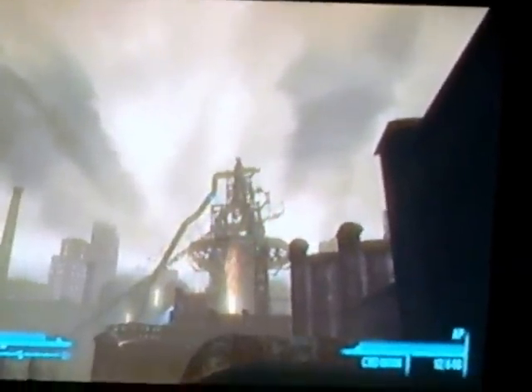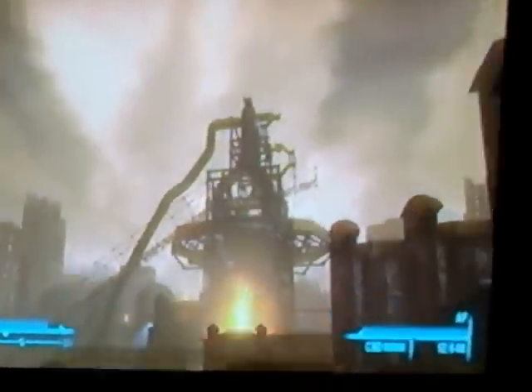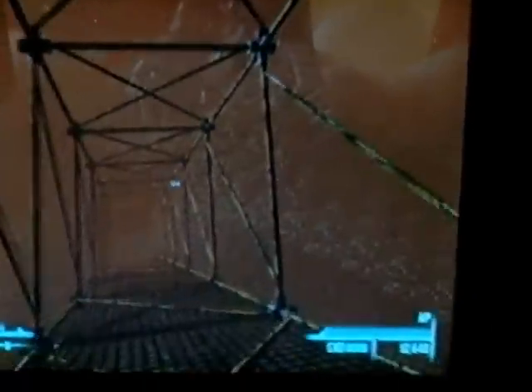Alright, so you go over here, and now you come to this part, where you can see the tower that we jumped off from. Now you want to jump down here, walk onto this thing, and just take it down until you're out of the map.